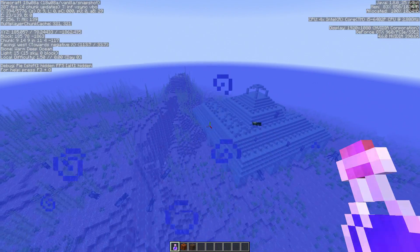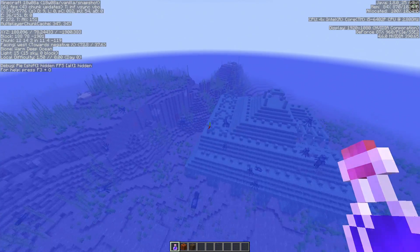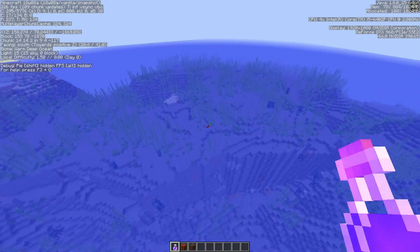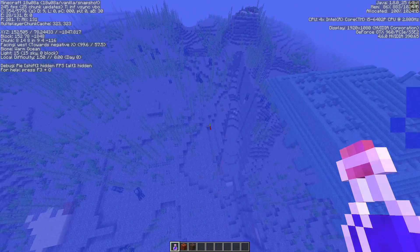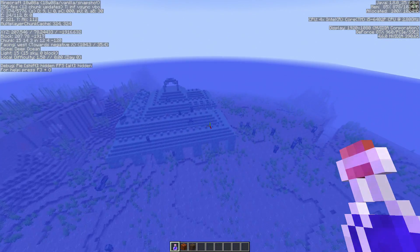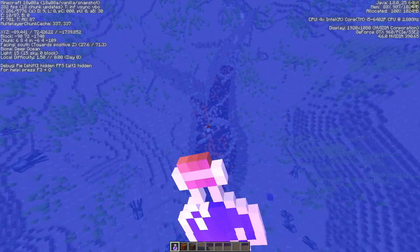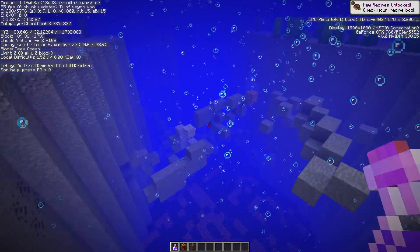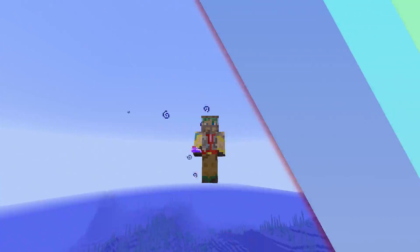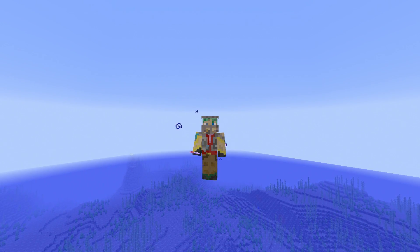After quite some time still looking for the frozen ocean, the /locate command found an ocean monument. We have a warm ocean over here, a warm deep ocean, and then the monument. The monument itself looks pretty normal — not too much changed there. Wow, that is really dangerous and really cool.